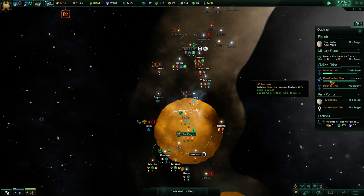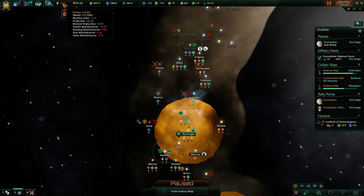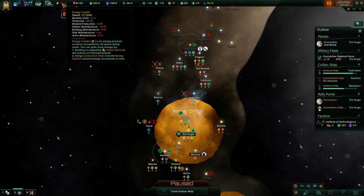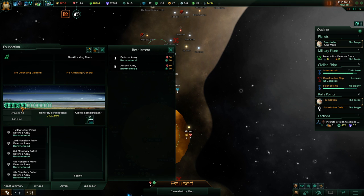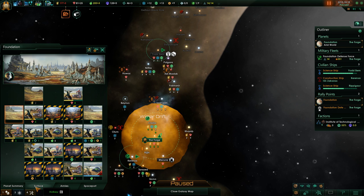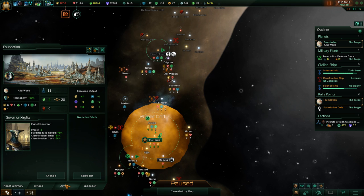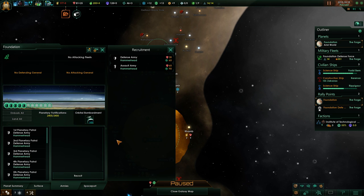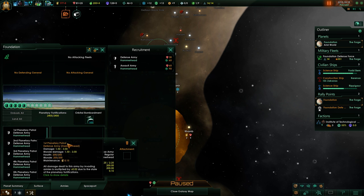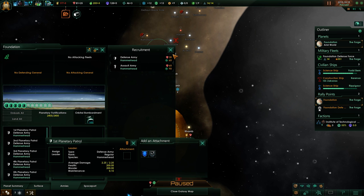Construction complete - we're done with the mining station. I was still losing a very tiny little bit - 0.16. We have 0.75 army maintenance. We have five defensive armies. How's our unrest? We have no unrest whatsoever. Actually we're gonna get rid of those, I think. On the other hand, I could reduce the upkeep - is it worth it though? 50 minerals. I don't think so, at least not right now, we're not really swimming in minerals.